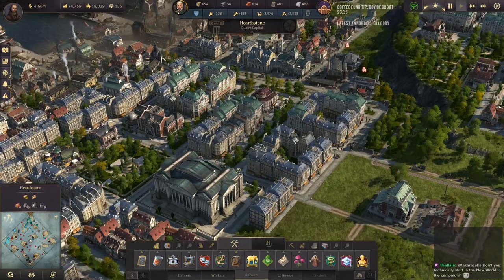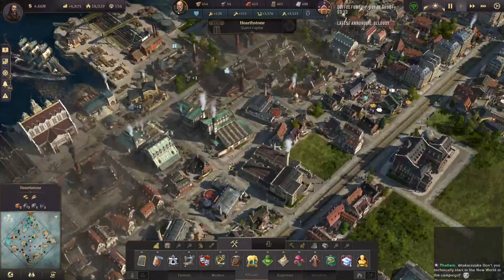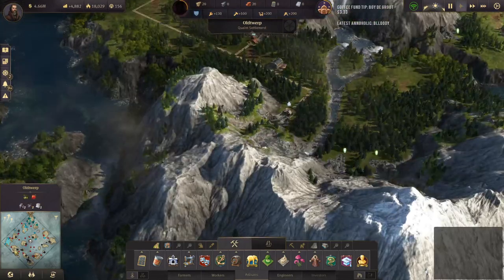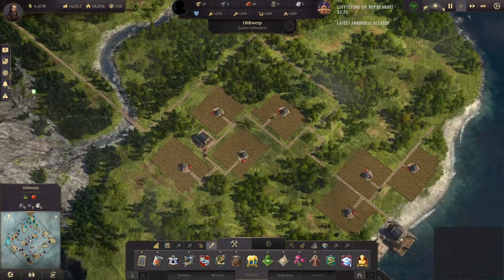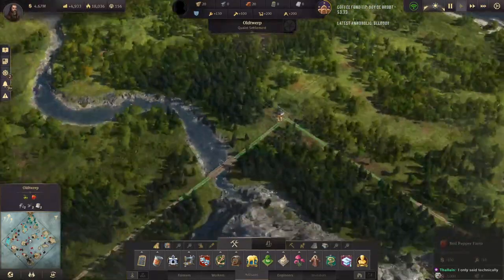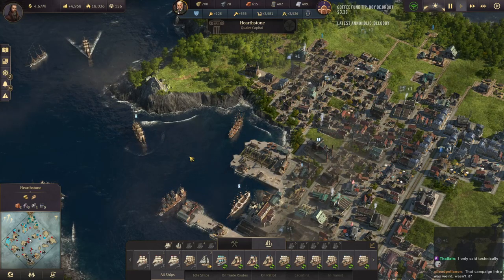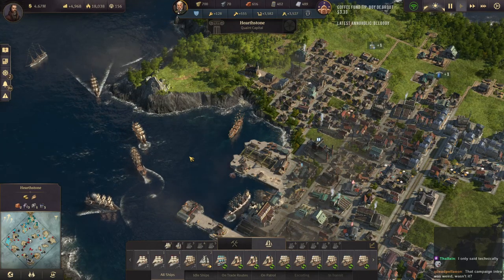Don't you technically start in the new world in the game? You start with a ship you can go around and blow up fish with and then you leave and don't come back. Sort of? The campaign intro was weird — it was just like randomly going around blowing up fish with dynamite. That's the only time in the game you ever have the ability to do something like that. It was just kind of weird.